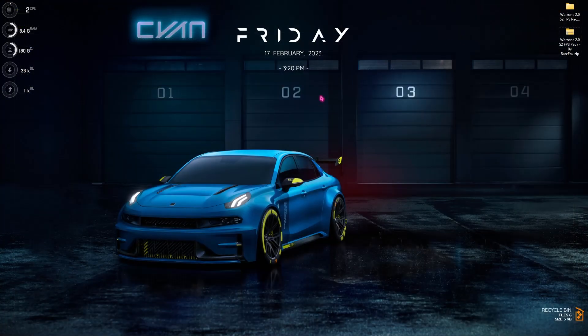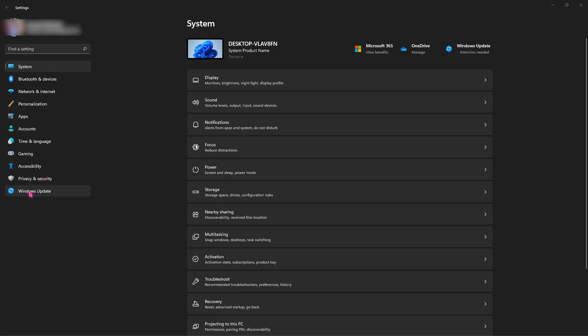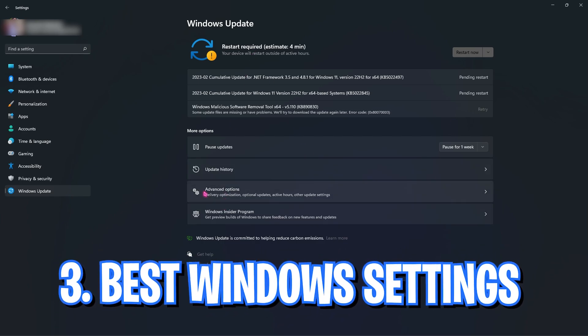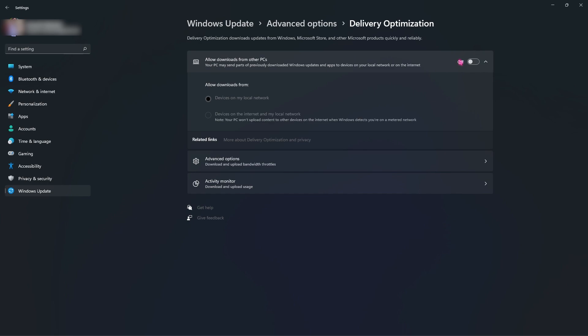Close the NVIDIA Control Panel and move to step two: check for Windows updates. Go to Settings, then Windows Update. If there are updates pending, download all of them and keep your Windows up to date. Right beneath that, find Advanced Options, go to Delivery Optimization, and make sure to turn off Allow Downloads from Other PCs — that will save a lot of bandwidth while you're playing.